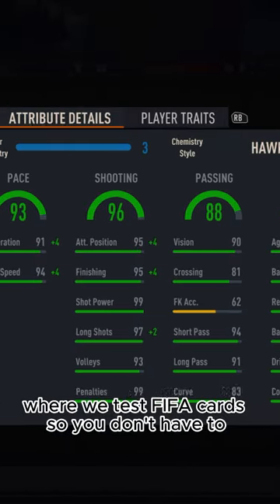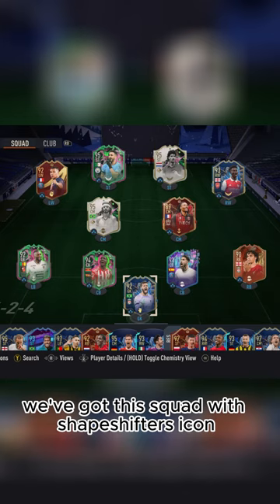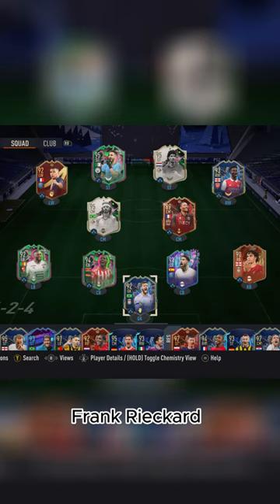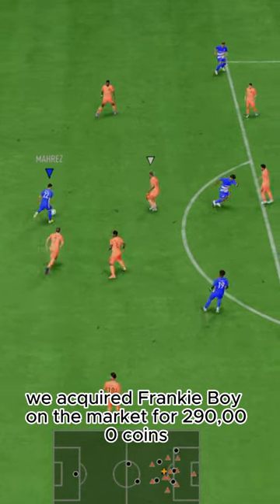Welcome to Baller or Bust, where we test FIFA cards so you don't have to. Today we've got this squad with Shapeshifter's icon Frank Reichard. We acquired Frankie Boy on the market for 290,000 coins.